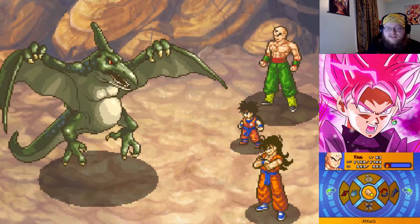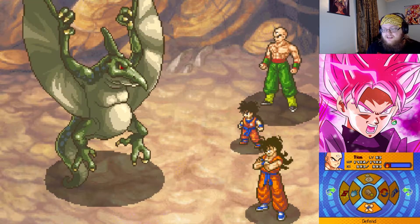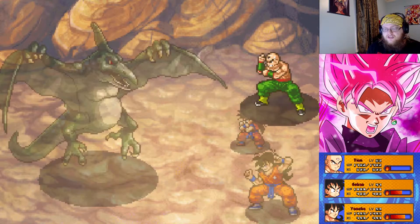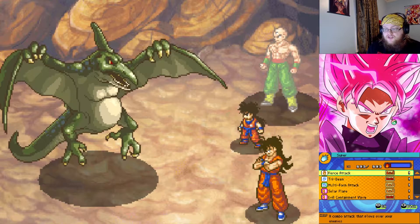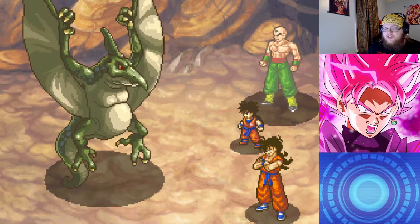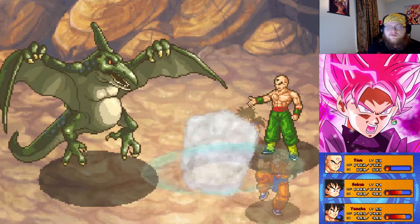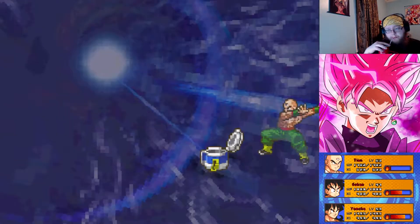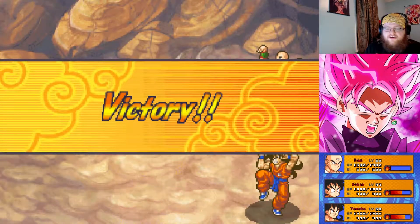I like this music here. Look at this pterodactyl, dude — holy cow. Let's see if Yamcha alone can kill this guy with just auto-attacks. He raised his defense, so we'll go ahead and use Evil Containment Wave, auto-attack with Gohan, and block with Yamcha. We'll get some Dr. Pepper here and we catch the pterodactyl. Fantastic.